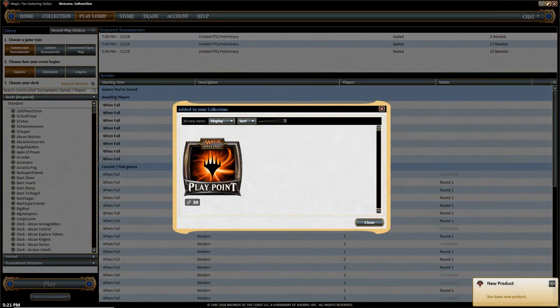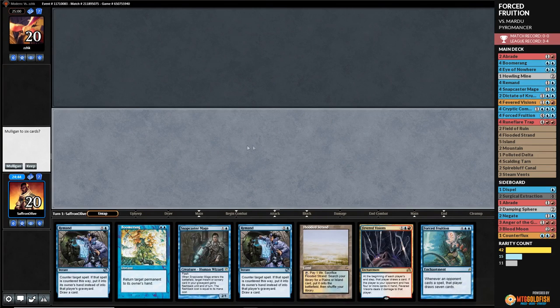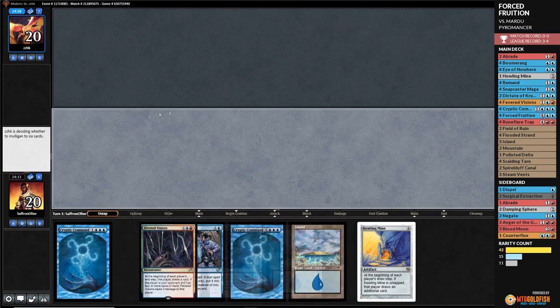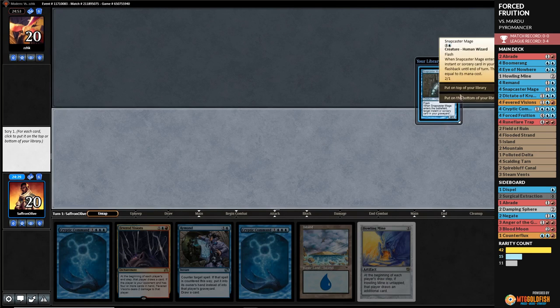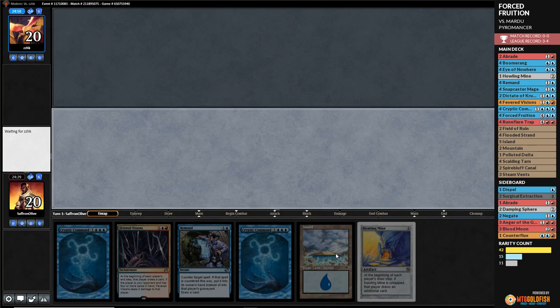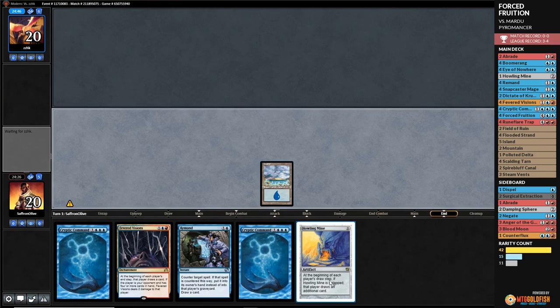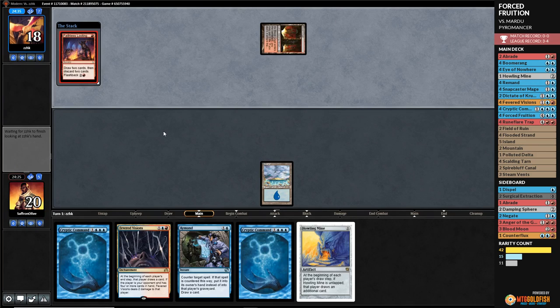We beat Blue-White Control! Sweet. Against the Odds time — new match. We're looking to force our opponent's Fruition. We really want to keep this hand but we can't — oh dear. We'll keep this one with a scry. We need another land. Snapcaster to the bottom.